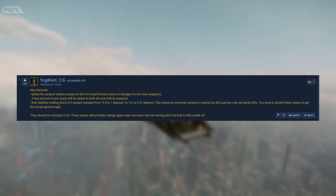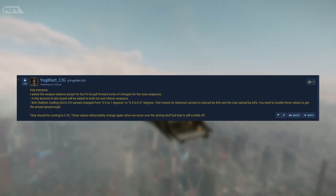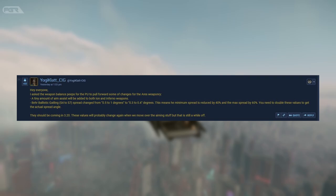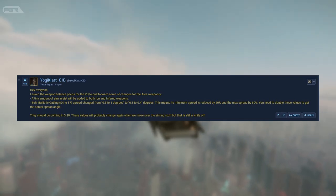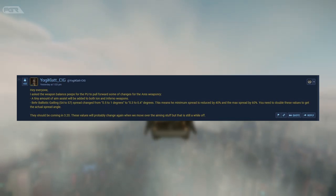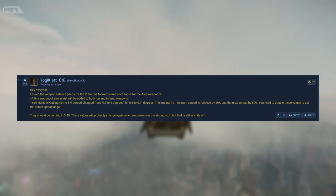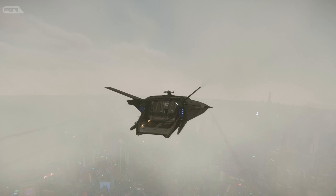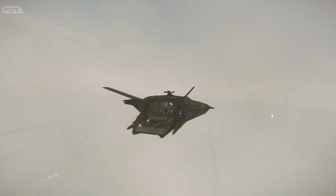This means the minimum spread is reduced by 40 percent and the maximum spread by 60 percent. You need to double these values to get the actual spread angle. These changes should be coming in 3.20 and will probably change again when they move over the aim system, but that is still a while off.